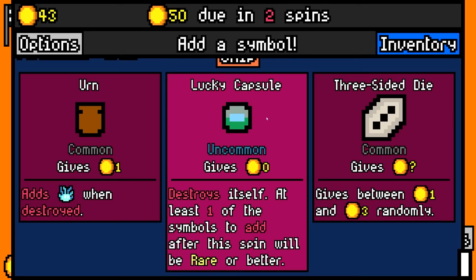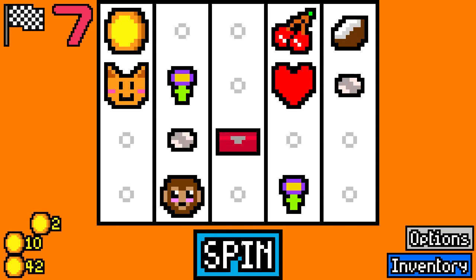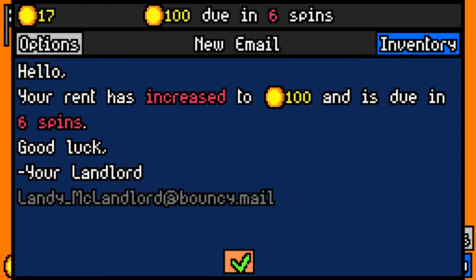Then I'm going to take a lucky capsule. It's going to destroy itself for no value, but then afterwards one of the symbols will be rare, and therefore probably good. We owe 50. We have 67. So far, so good.